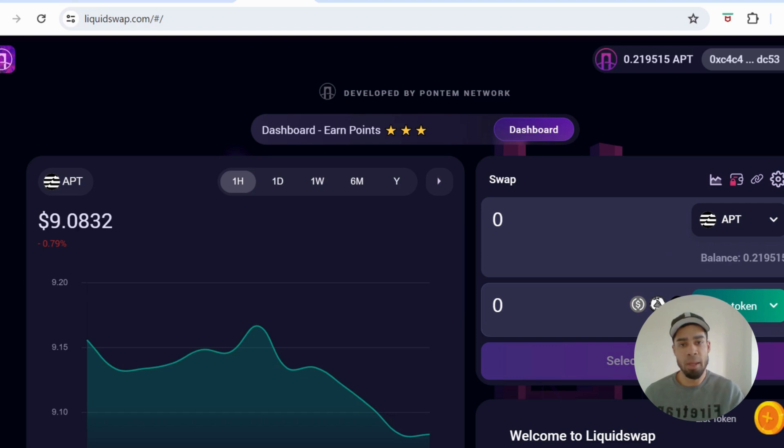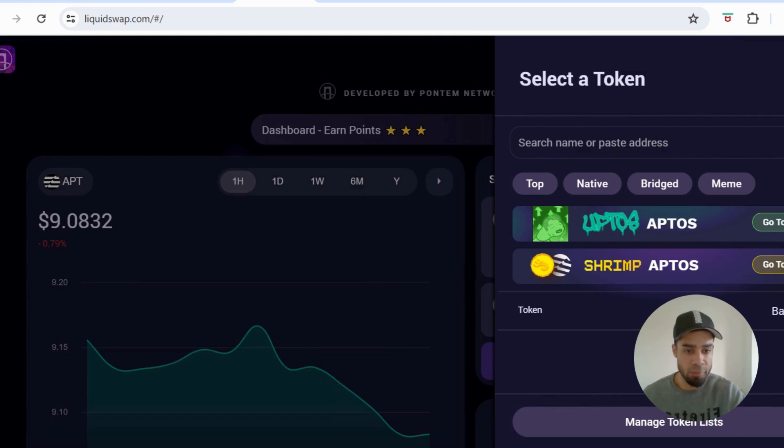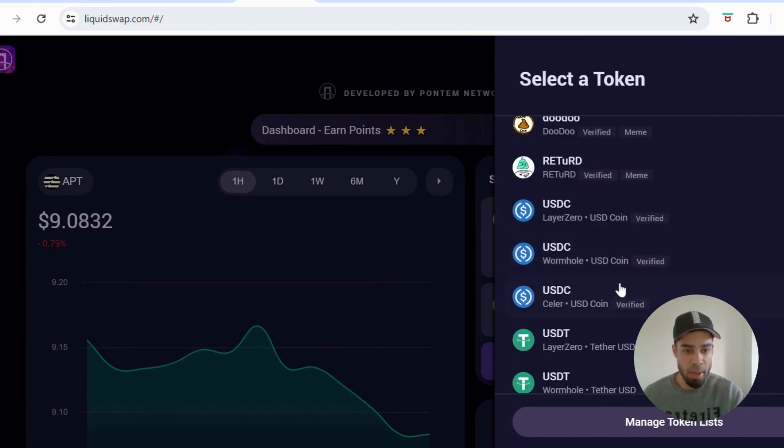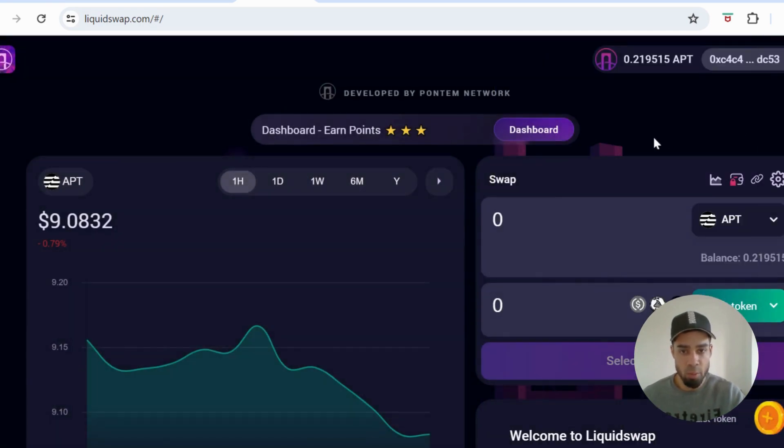The other two were the Doodoo one and the Retard. Buy some of those so that you've got the meme holder badges, and then do some transactions to get volume. If you can get a bigger amount on here — 500 or a thousand dollars — it would be better. If you've got a smaller amount, still do this to try to build up your volume. Transact from the APT token to stable coins and then swap it back.